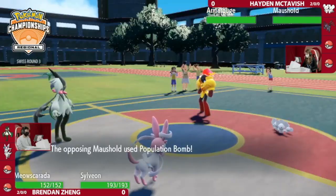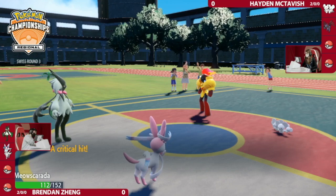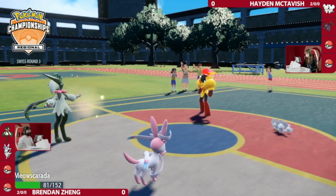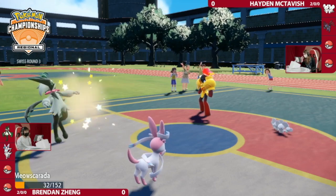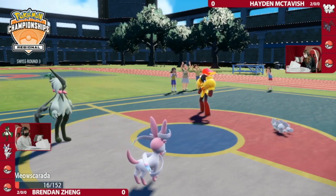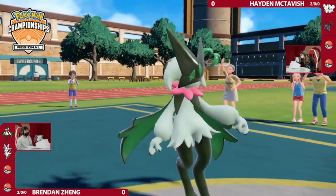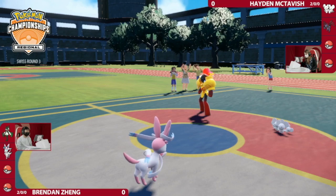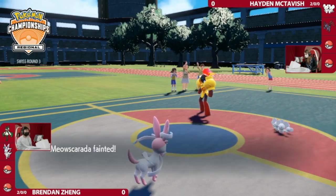I like the decision to conserve the Hydreigon, mainly because it's really valuable into the potential Dondozo in the back. Here's Population Bomb — three hits, four, five, six, seven, eight, nine... all ten hits! I was like, oh, the invisible Focus Sash might be there, but this time Maushold is able to get all ten hits in.